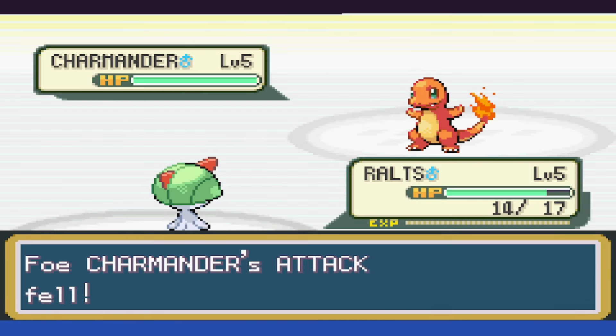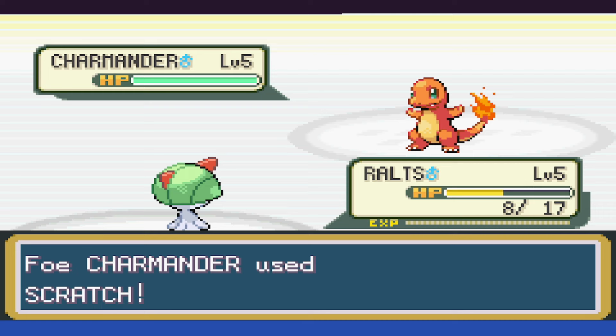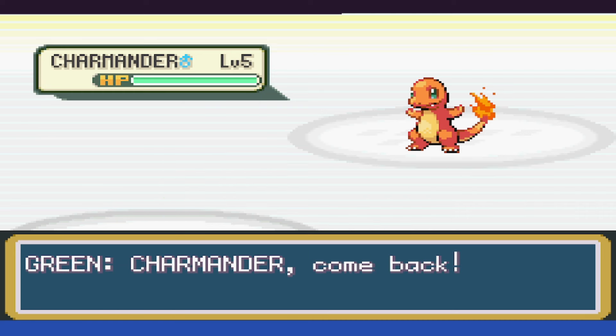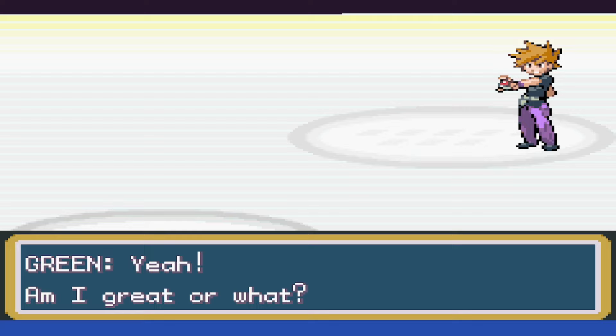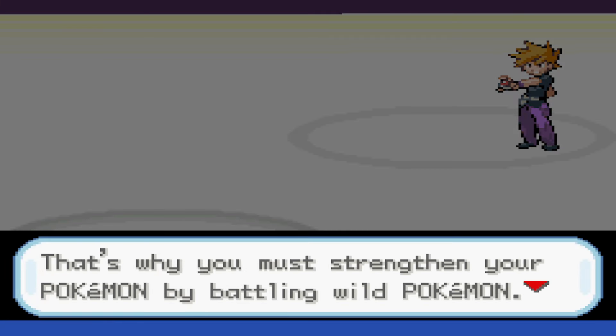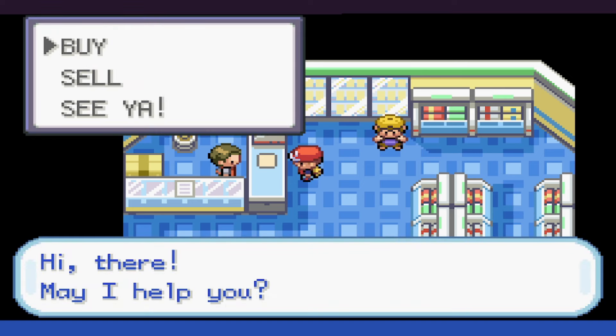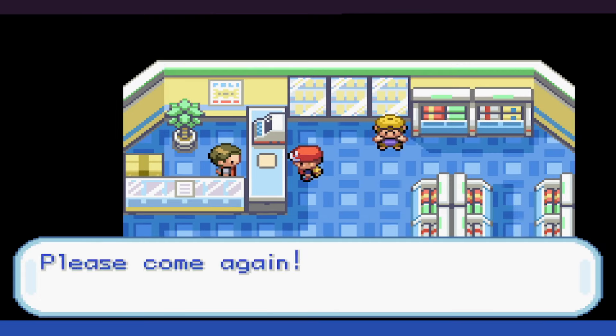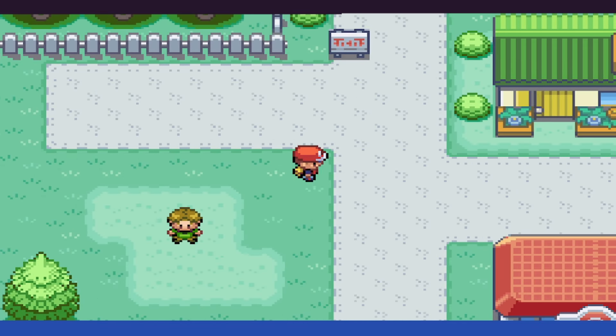As a brief coverage of the rules: I can only use Ralts in battle, but I can use other Pokemon for HM use. I can't use items in battle, but I did stock up on items between battles. The key, once we get to Viridian Forest, is to find either a Kakuna or a Metapod. The wild ones only have Harden, so it doesn't take too long to be completely drained of PP.